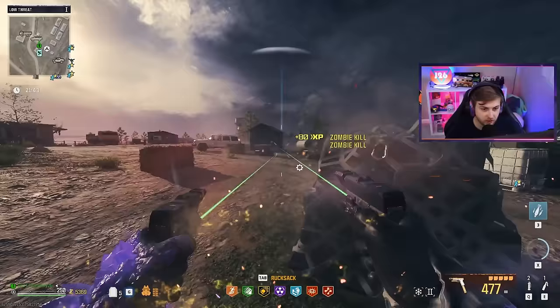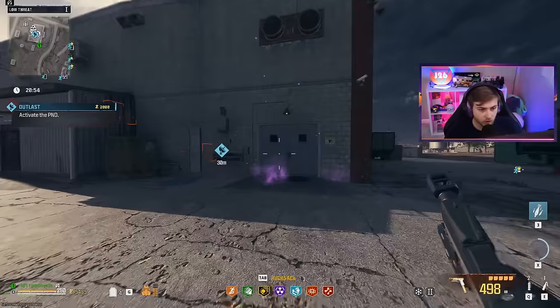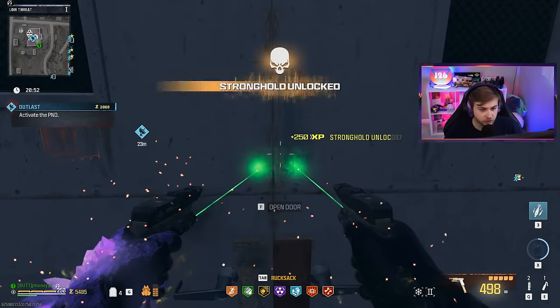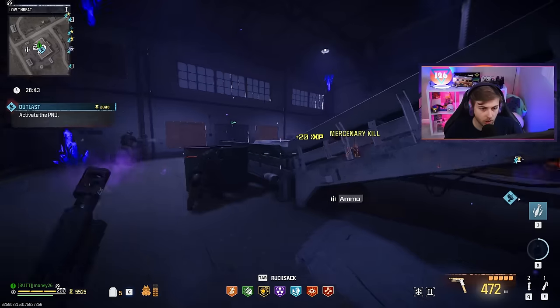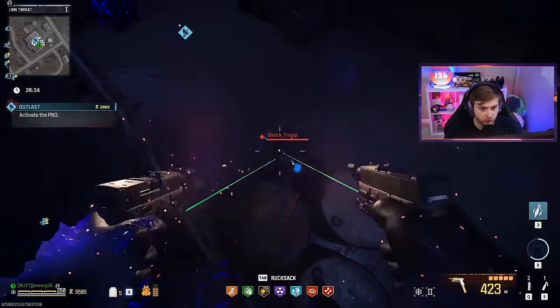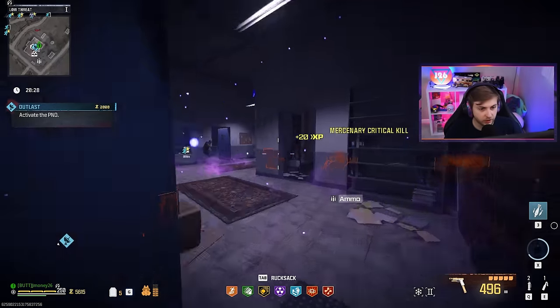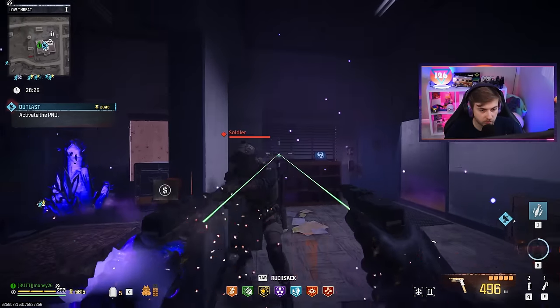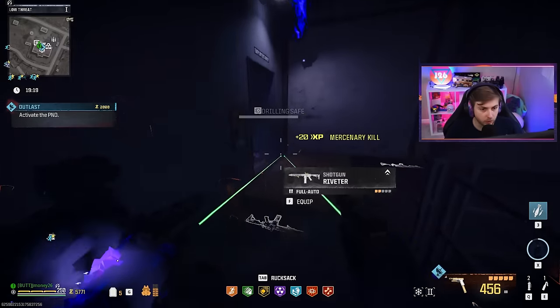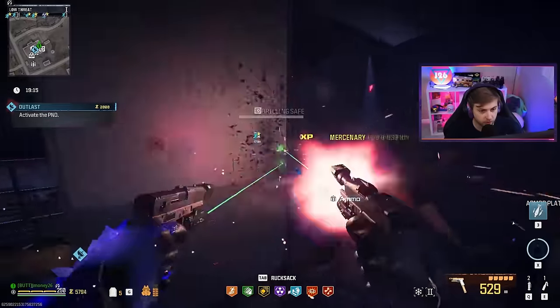Look at the accuracy on these. They're all dead. Let's go have a chat with these gentlemen — I'm going to need you guys to vacate the premises, I'm trying to camo grind here. There's got to be something with Aether Shroud because this is not normal — look, he has no idea, not even a clue. I hope this isn't how our zombies act because it's going to make getting camos a little more difficult.